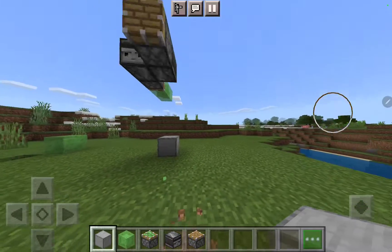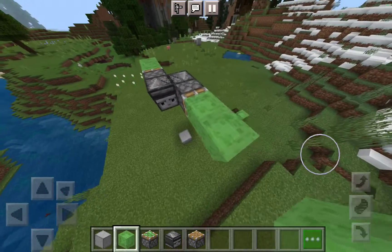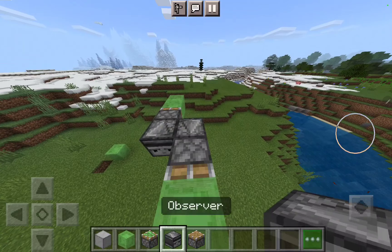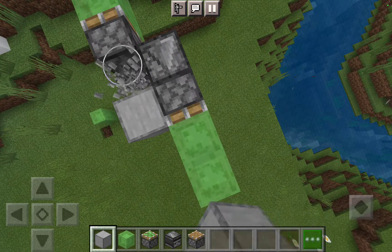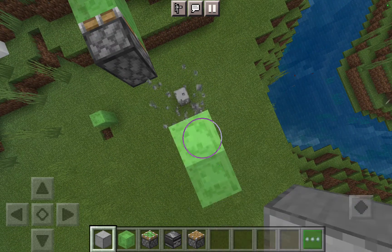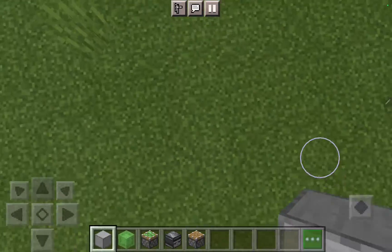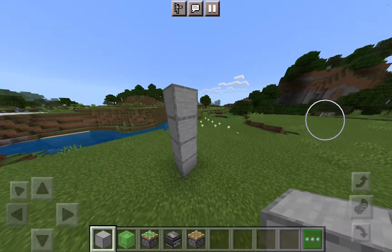So you need to put the observer and the sticky piston inside, like any block, like this. Okay, now the real way — this wasn't the real way — just do it like this.